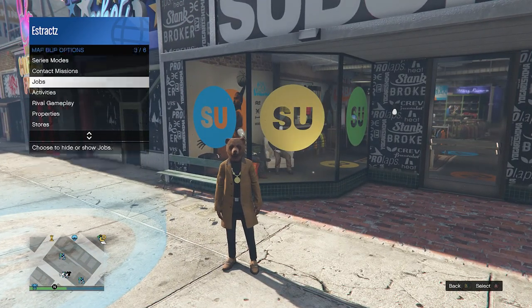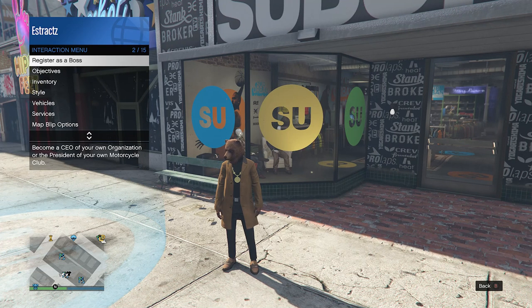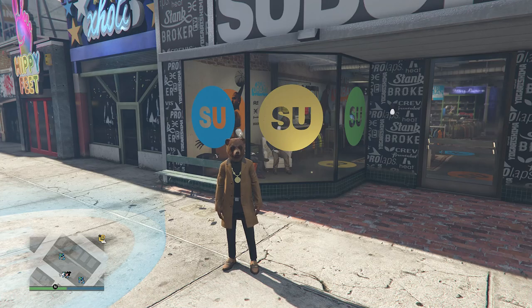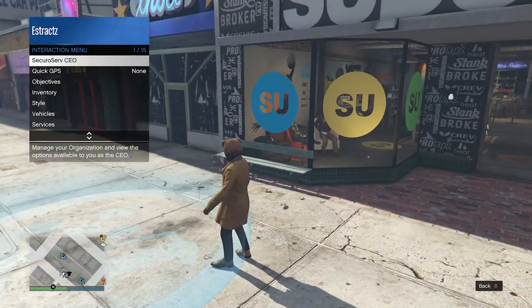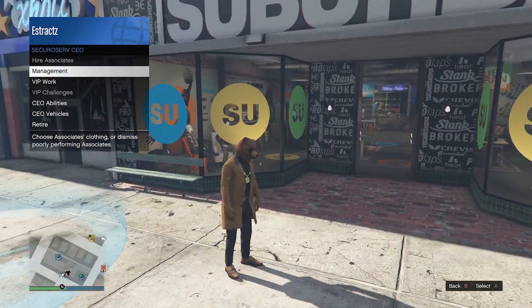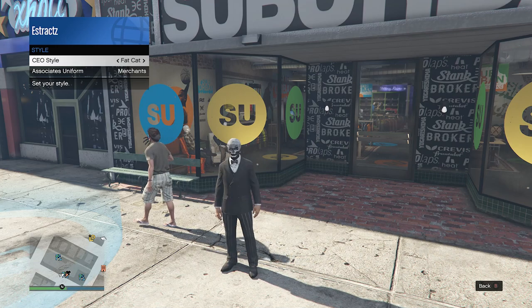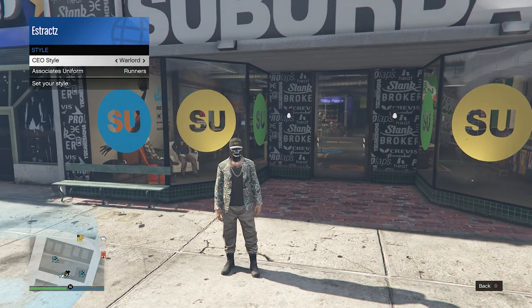Back out of hide jobs and map blimp options, then scroll up to register as a boss on slot two, click on it, and start a CEO organization. After starting your CEO, pull up your interaction menu, click on SecureServ CEO, go to management, go to style, and scroll through your CEO style until you find the warlord outfit, which has the tan joggers.